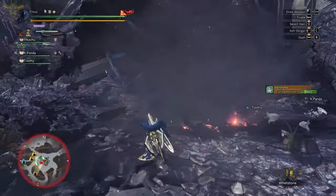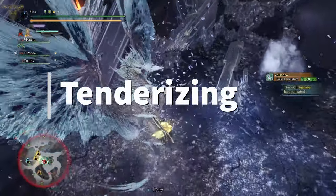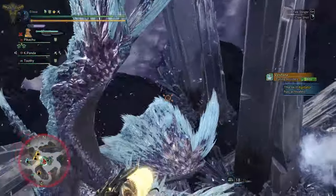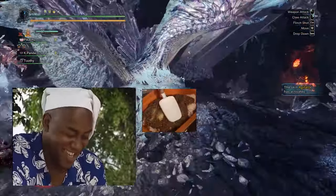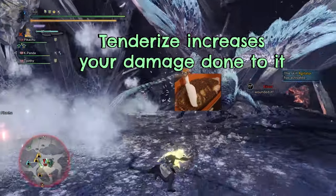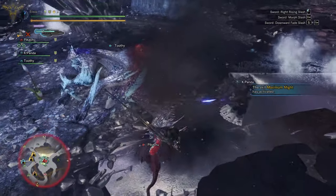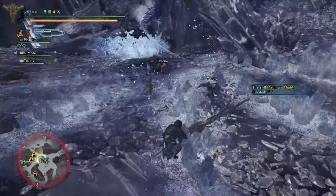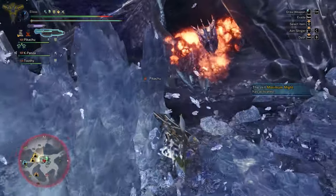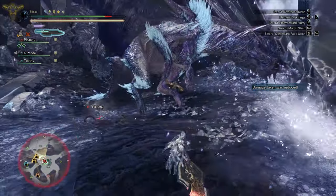The build needs you to tenderize to reach 100% affinity. Tenderizing the part will increase your damage since it becomes a weakened spot. 100% affinity plus a tenderized part would allow you to do more damage than just 100% affinity with no tenderize. The same goes with enraged monsters — if the monster is enraged, then the tenderized part takes even more damage.